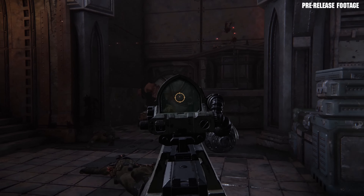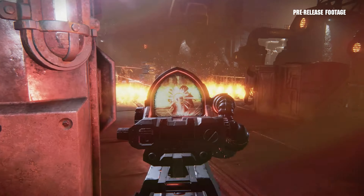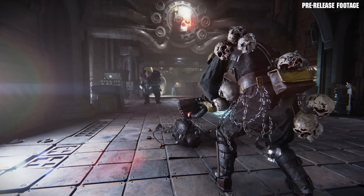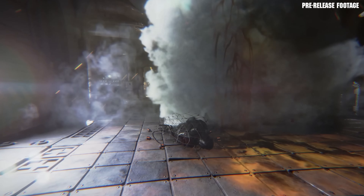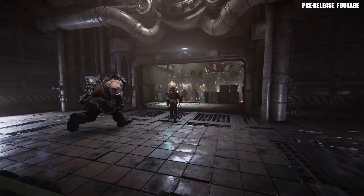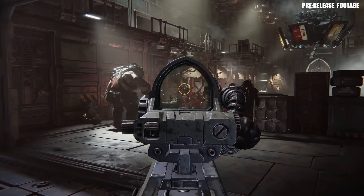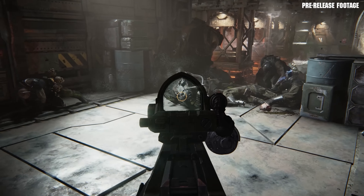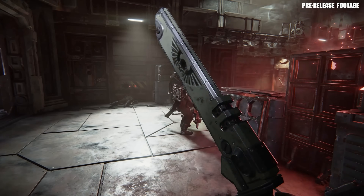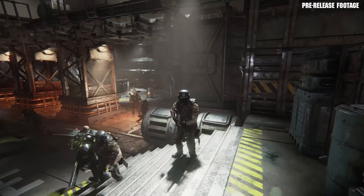It'll be sticking to the Vermintide formula. Developers have stated you can expect the same type of enemies from Vermintide but in a 40K setting — from hordes of enemies to the swarm-type beefy bulky elites that track or hunt players down, as well as a variety of mini-bosses. Just like the Plague Ogryn, these can randomly spawn on any given map. Some missions will include their own boss battles required to complete the mission. When it comes to the ranged and melee split, developers have stated it'll be a 50/50 split and enemies will encourage weapon swapping.